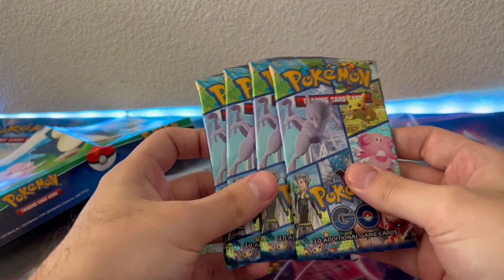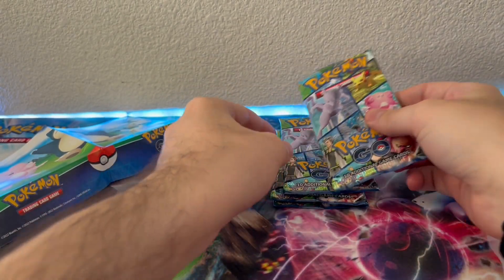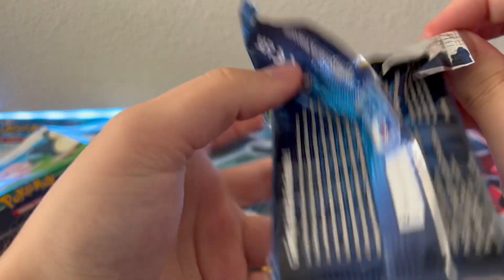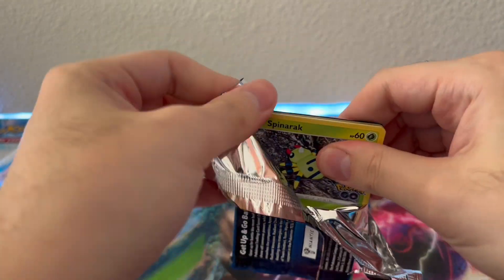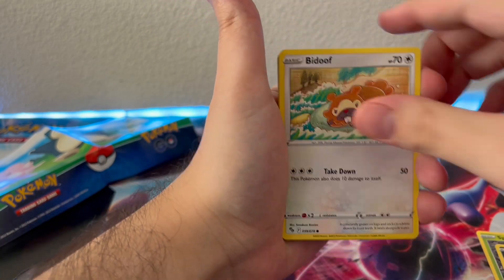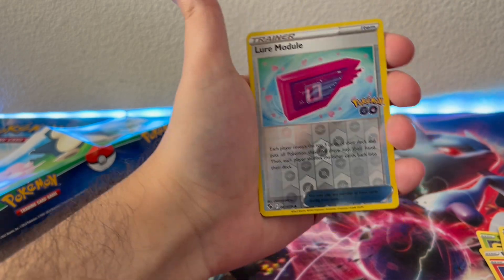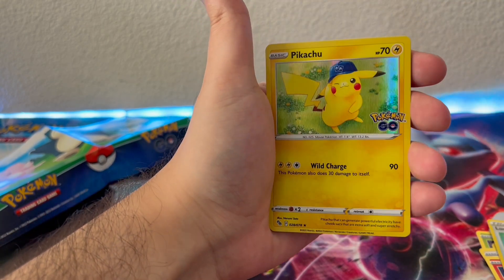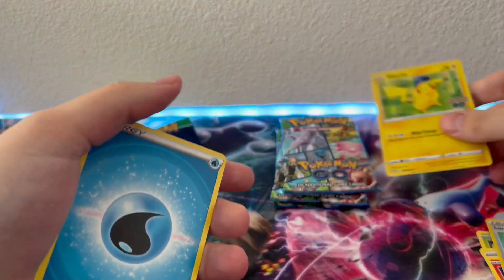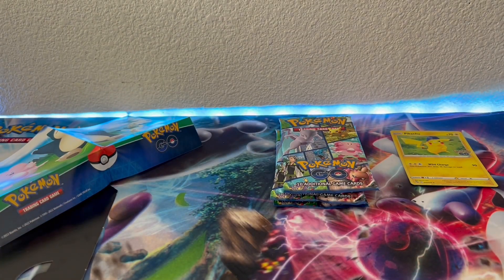Here are the four packs that come inside of this tin. I am still chasing that Mewtwo V-Alt Art, so hopefully we can pull that in this opening. I haven't opened too much Pokemon Go, and I do want to start opening more because there are still so many cards I'm after — especially the Mewtwo Alt Art, the Alt Arts in general, as well as some of the V-Stars. But we get a Pikachu holo — very cool — so now we actually have three Pikachu holos to start off.